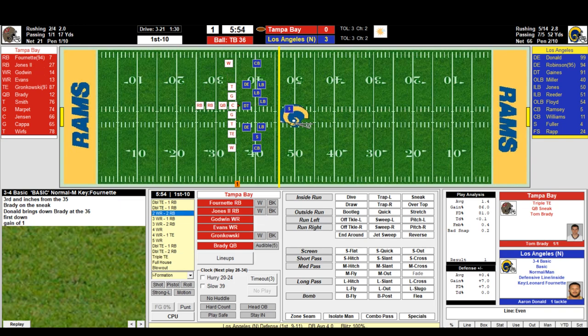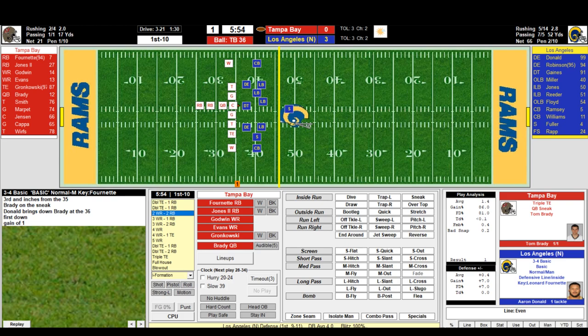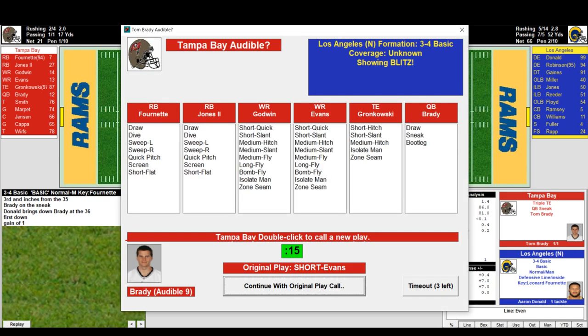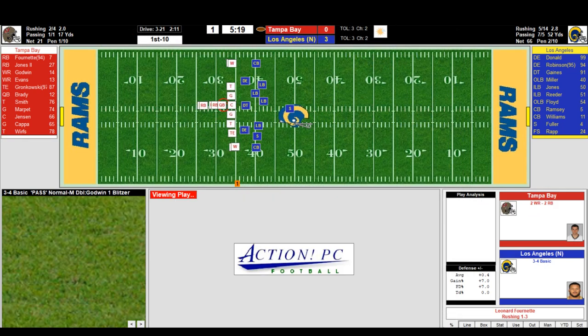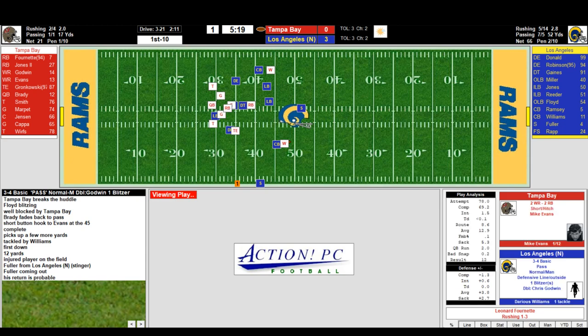Now we set up with Jones in the backfield, two wide receivers — old-fashioned football. Ronald Jones — they did run it quite a bit. We'll throw out of it though. Brady with a quick throw to Evans, first down! Evans brought down after a gain of 12.